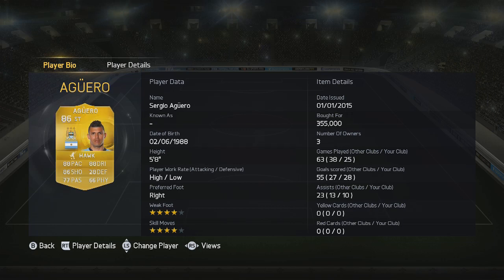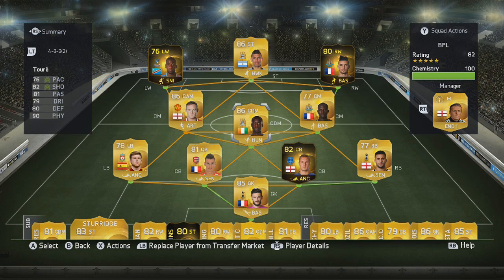Overall, this team is packed with physicality, pace, and technical ability. All of the defenders can pass the ball out, they've all got great strength and good defending, and apart from Jagielka they have really good pace. It's important to pack that around him because that's really the only negative on the card. Overall, what a team this is — I was unstoppable with this team, honestly really, really good to play with.